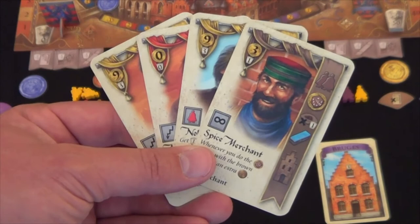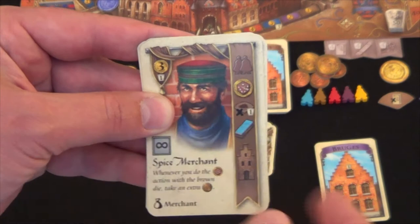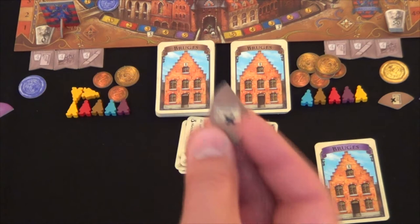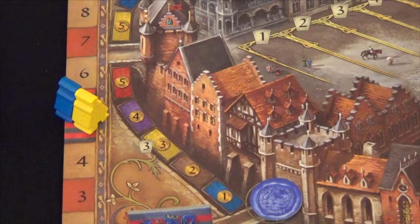That ends your action, and then it passes back to the first player. The next action is discarding a card to dismiss or remove a threat token. If you wish, discard the card, then take the threat token and put it back into the general supply out of your own supply, also allowing you to move up one victory point on the track.